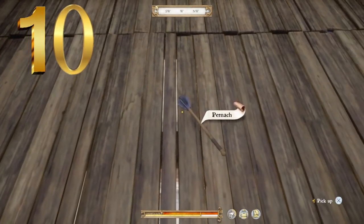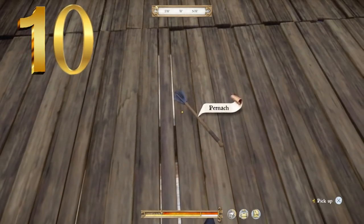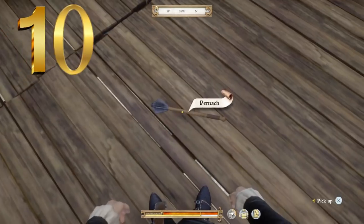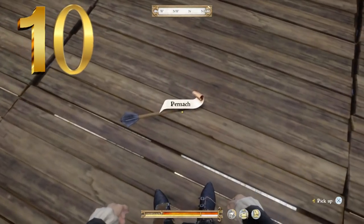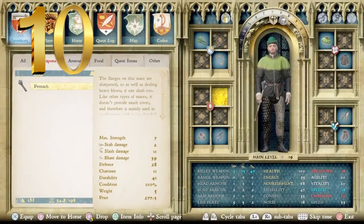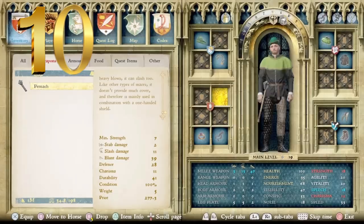Starting us off right here at number 10, we have the Pernach — however you say that. This one is a stereotypical mace; when you think of a mace, this is what you picture. Standard straight wood handle, a little bit of grip at the bottom, with a large winged top. The flanges of this mace are sharpened, so as well as dealing heavy blows, it can slash too. Like other types of maces, it doesn't provide much cover, and therefore is mainly used in combination with a one-handed shield. I would recommend something light and easy, like a common shield or a wooden or metal heater shield — something small and light pairs really well with a mace.